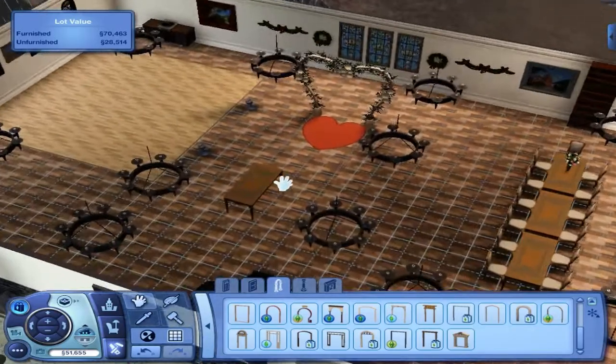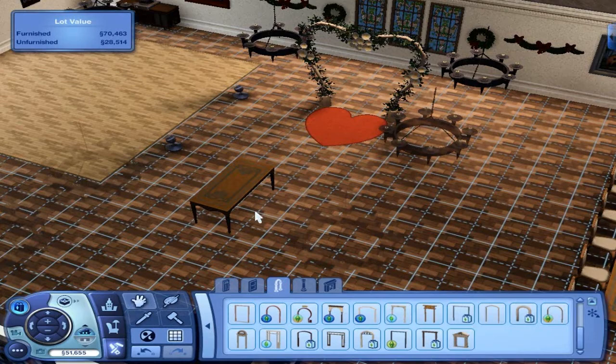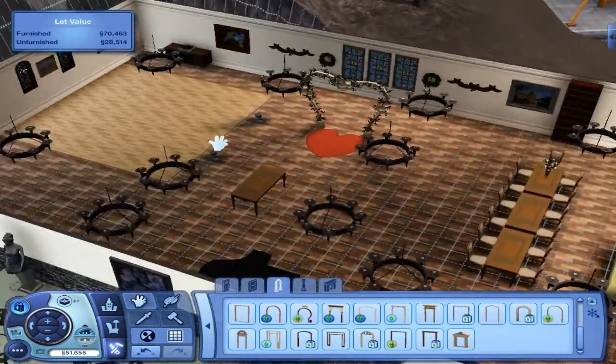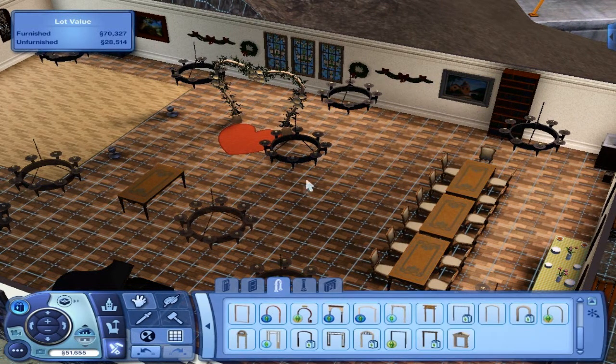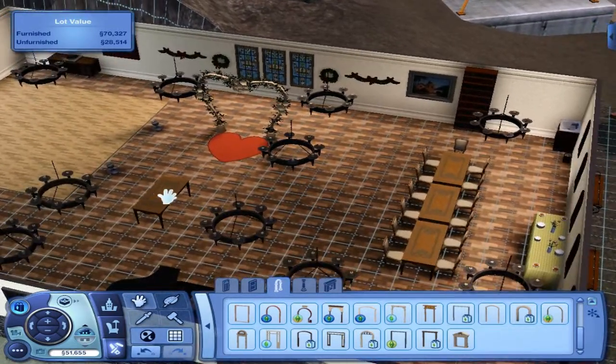I've just moved this table over here — this table is going to be for the cake. When you have your birthday or wedding party you'll need to buy a cake from the store and pop it on this table. I'm not putting any chairs around it because the chairs really do get in the way, and I took the flowers off because they interfere with sims being able to sit down. I've moved the table to one side so you can make your sims use the wedding arch if it's a wedding, or just go straight to the table for a birthday.